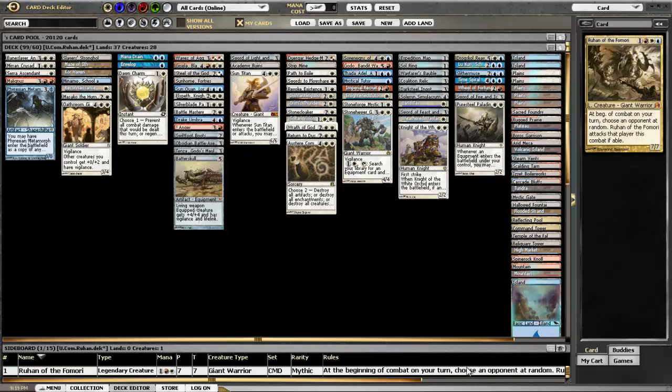All right everybody, welcome back to Conqueror and Commander. This is volume 93 of my set of articles, and today we're going to be talking about a deck focused around Ruhan of the Fomori.